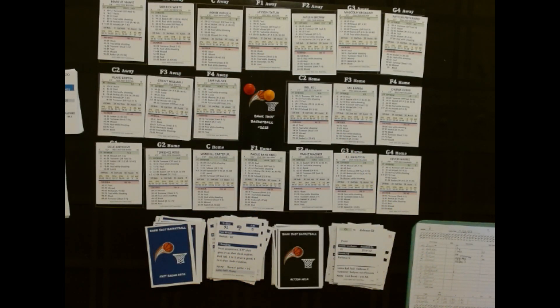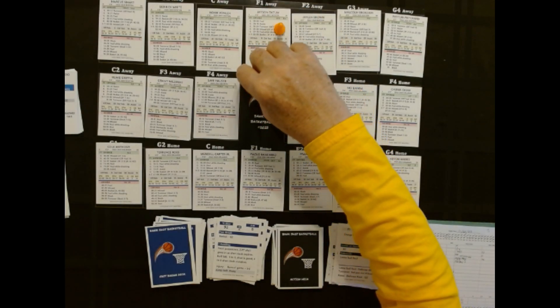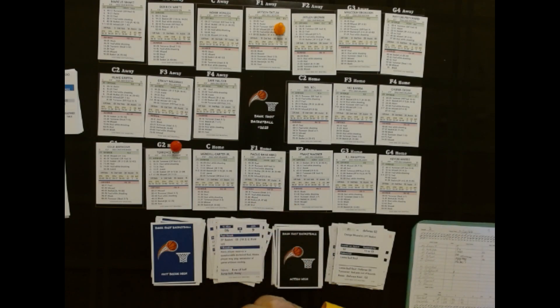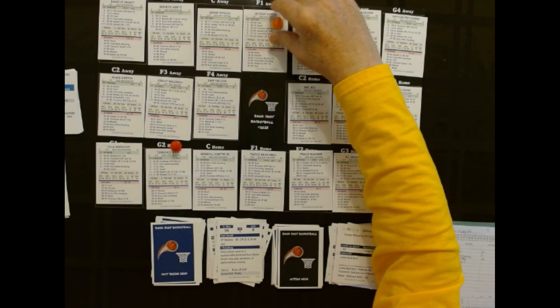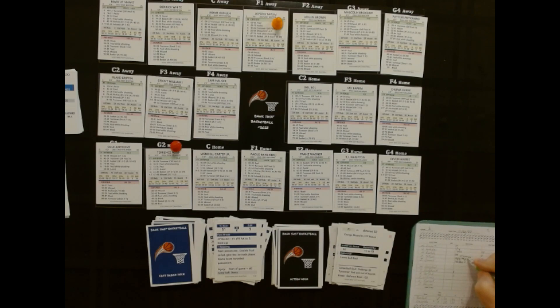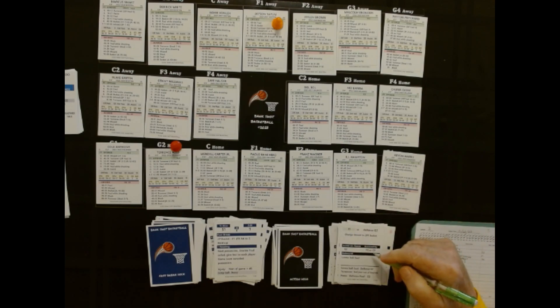The cards are shuffled very well. Boston ball in — they get it to Tatum, on his card, defended by G2. 86 is a basket with an assist this time. Four through six is a three — it's a nine — so it's a two-pointer for Tatum. And the assist goes to Jalen Brown, F2 right there.